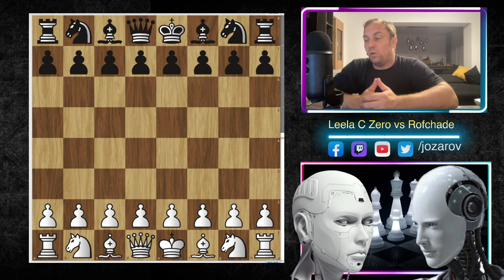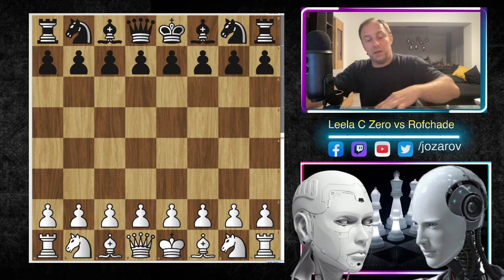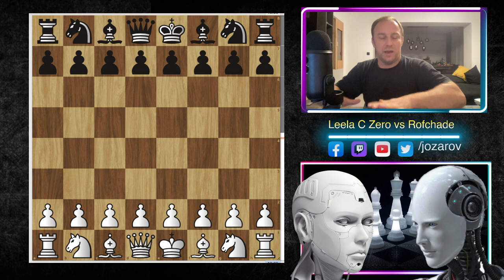Let's check out this game - I think it has really beautiful strategical and tactical elements. Lila CZERO is playing beautifully because many times in Stockfish games we see only brutal attacks, but in this particular case you witness also nice positional ideas in chess.